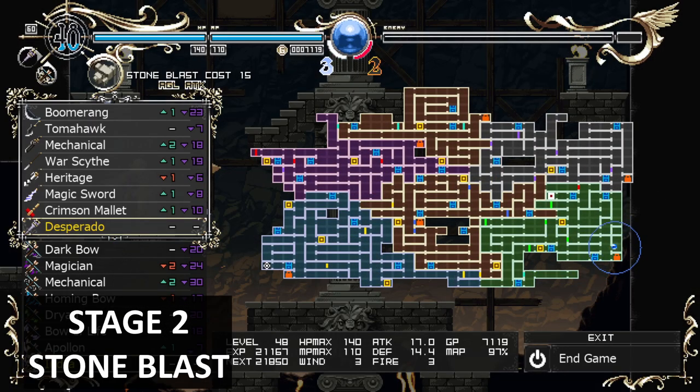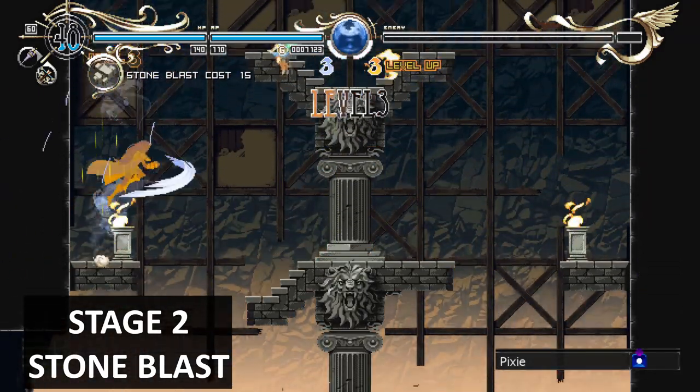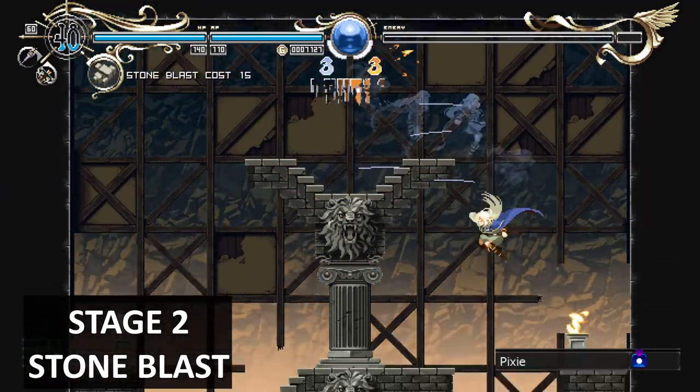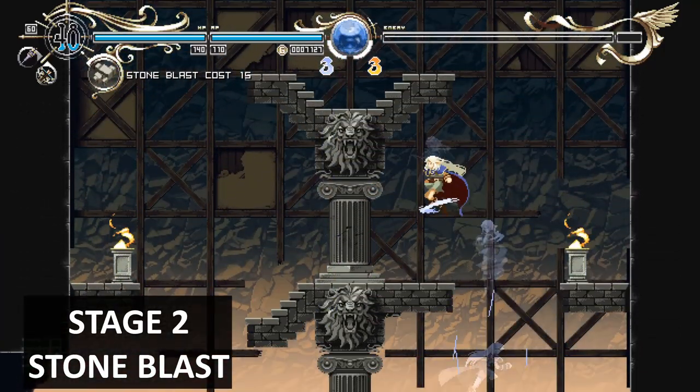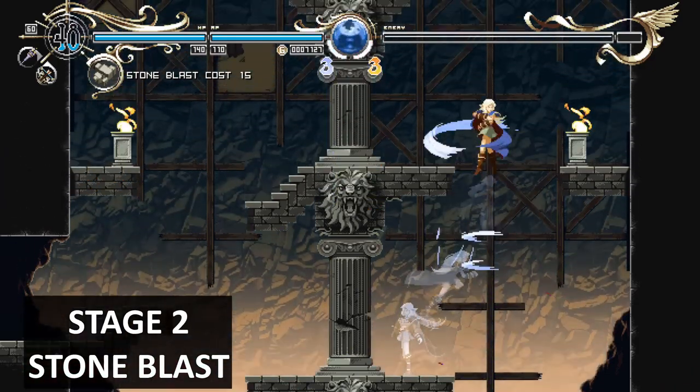In this room you'll get the stone magic, but before you can get out you're going to need double jump. The platform is too high for a normal jump, so you need to defeat the boss first to get the high jump.